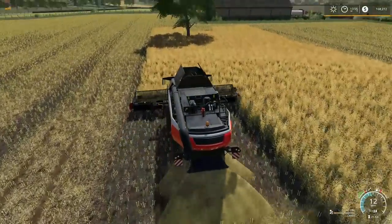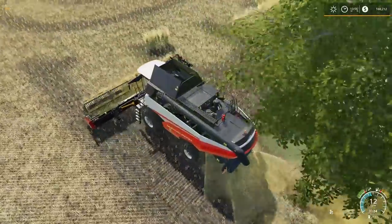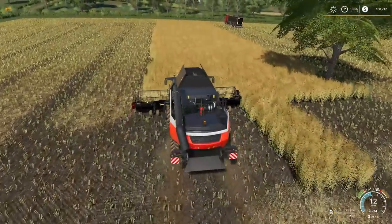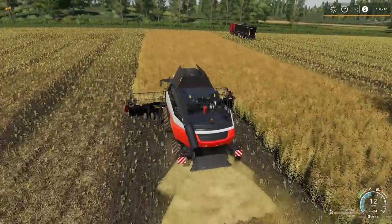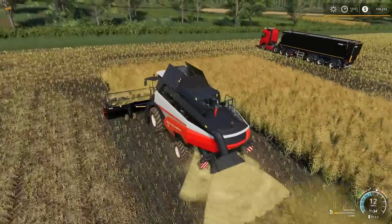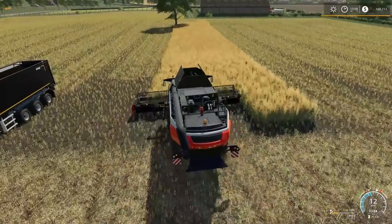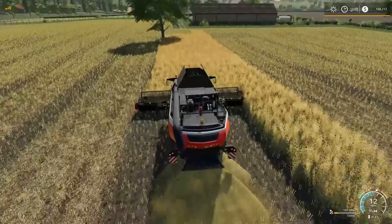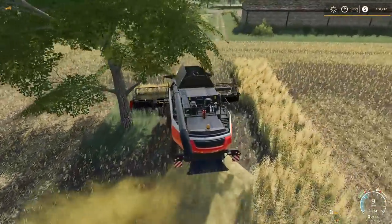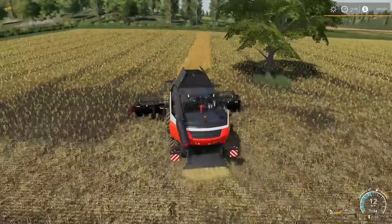We're going to finish up harvesting this canola. That little wood chipper is definitely a great tool to have, especially for those maple or oak trees — those really curvy ones. You just go up there and it just takes down the whole tree at once. We've probably all struggled with the chainsaw trying to cut up those trees, get them loaded into a trailer, and bring them to the sell point. I don't know who decided to leave that tree there, but I think it adds a little bit of character to the field.